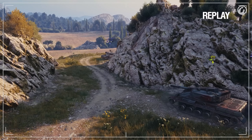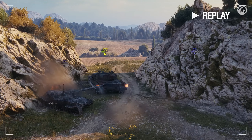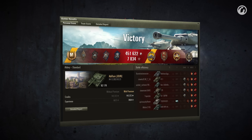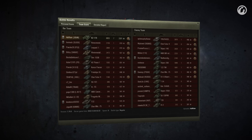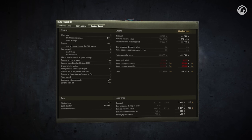A masterful display by Adi Rain while being bottom tier. Knowing when to shoot and when to scoot, plus that amazing rocket propelled ram, means we could not pass on this replay. And 8053 damage, 7 kills plus 2321 base experience might have played a small part in that too. In any case, a replay well worthy of 2500 gold and our best replay style. Congratulations!